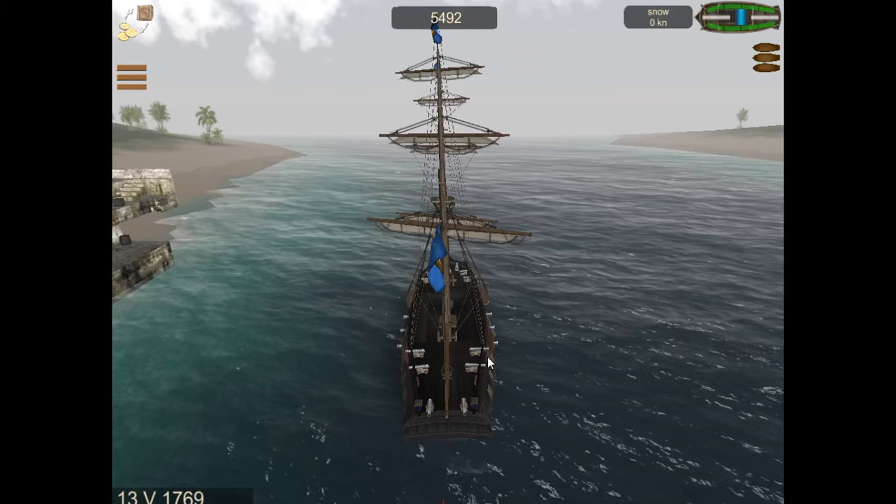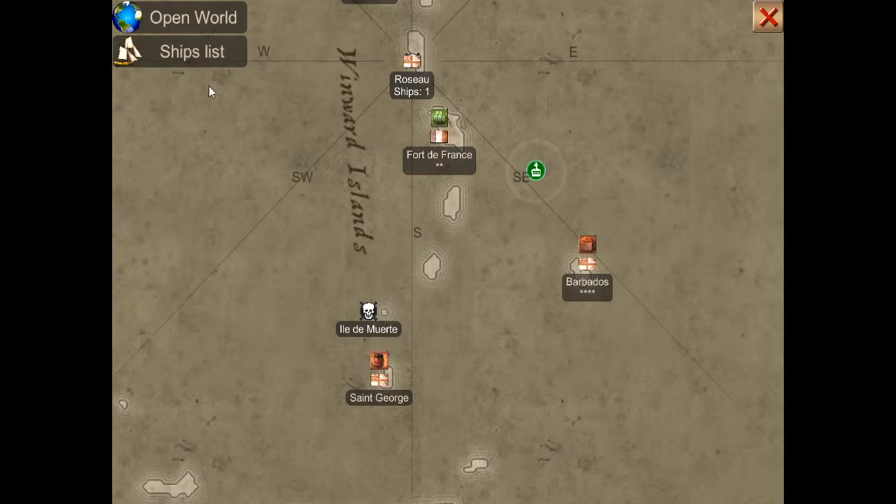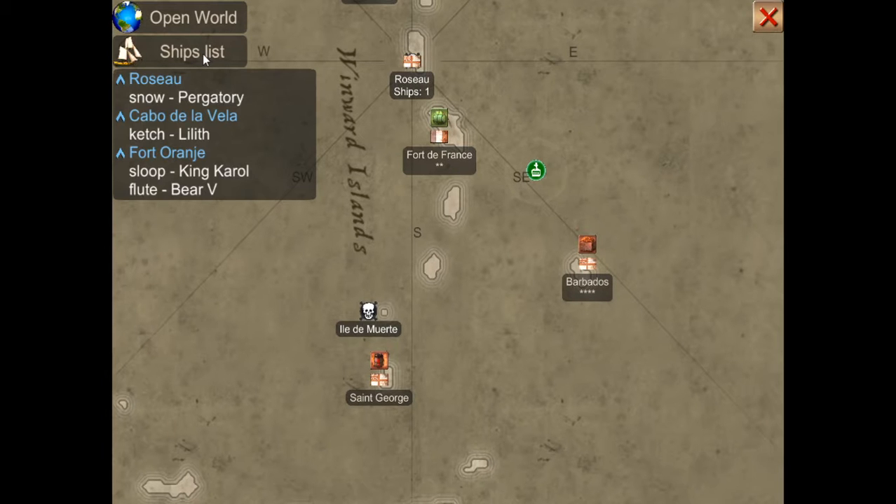I need to see what — that's not fine. So you've got one ship there. Now click your ship list at the top left corner of your screen. Tell me how many ships you've got. So Paraglade... Snow. Fort Orangia, that's good. Yeah, we can do that.